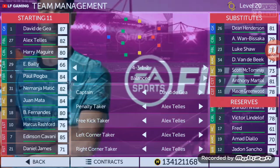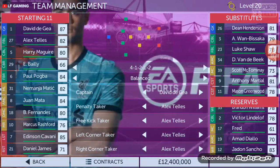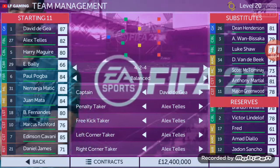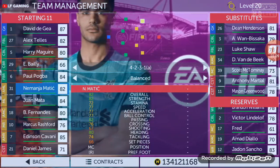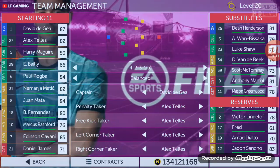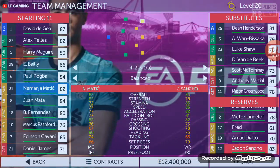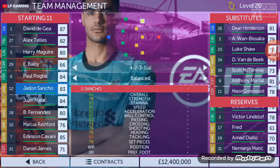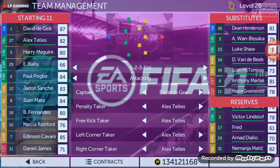Now, the thing is the formation. The one formation that Ole Gunnar Solskjaer uses — 4-2-3-1 formation. Jadon Sancho has to play on the left wing side. Though he is a right winger, he has to play as an attacking left midfielder. The style has to be attacking.